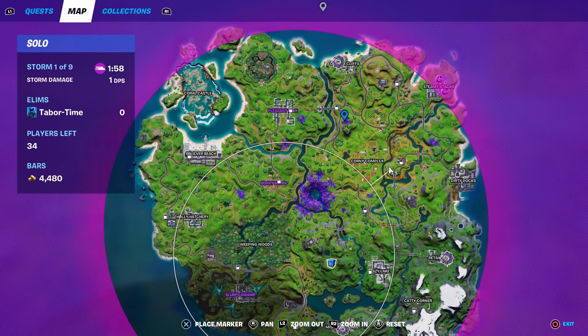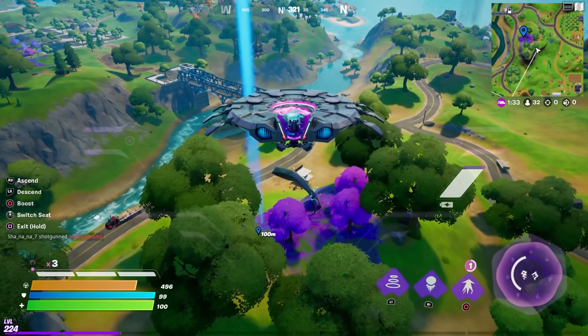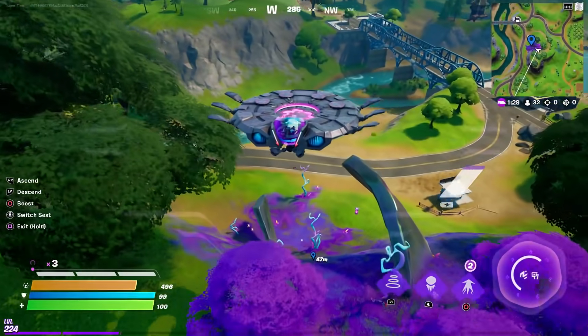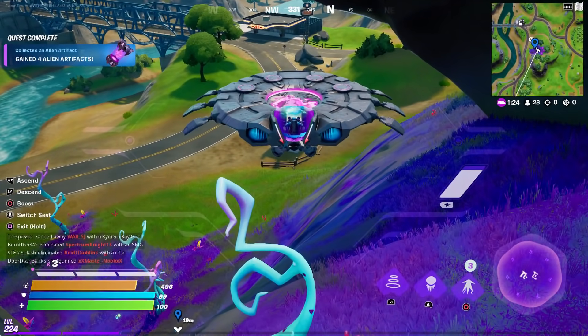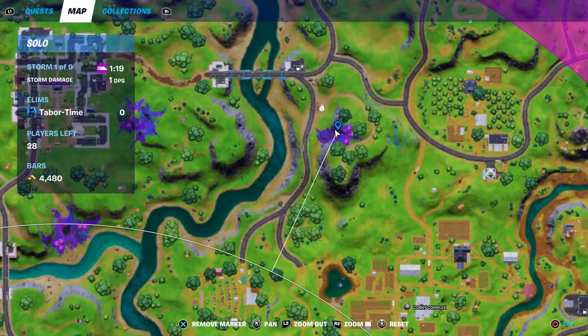Just northwest of Corny Complex. Here's the purple spot and there it is — you can actually see it right below that weird shaped rock. You can even go through it with the UFO. The exact location is right in the center of this purple area, northwest of Corny Complex.